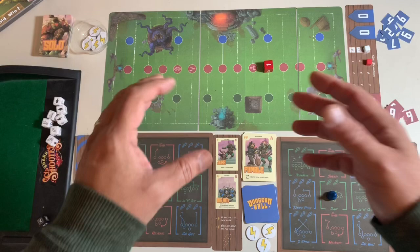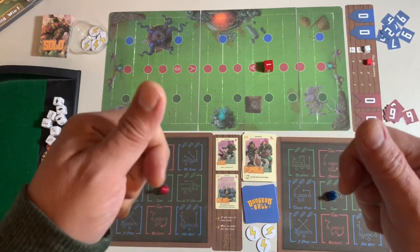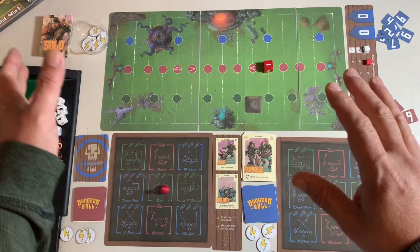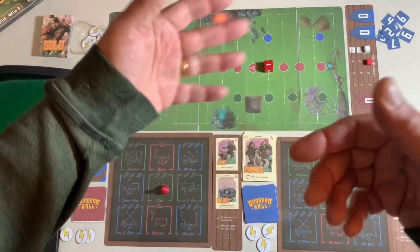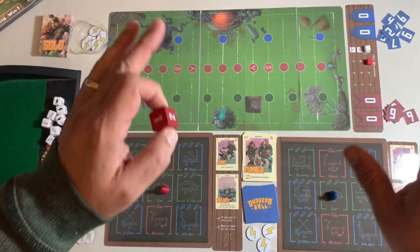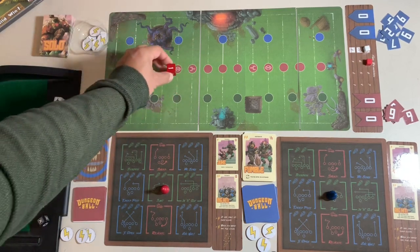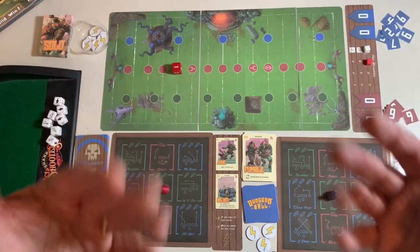In the setup instructions, you get to choose. Just like a real football game, you flip a coin, and then based on the coin toss you figure out which team starts on offense, which team starts on defense, which side of the field is going to be yours, and then which end zone you're moving toward to try to score. I'm the red player for the purposes of this demo playthrough, and I am starting on my side of the field. My ball die is showing a one, and that's important because that's going to keep track of which down we are on.